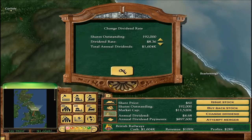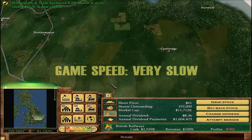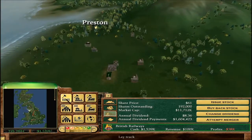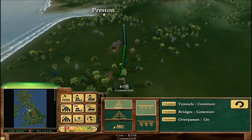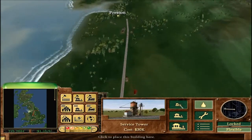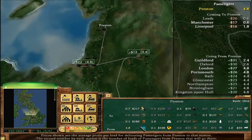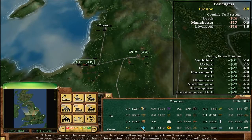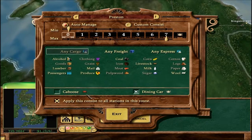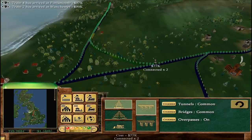Let's increase the dividend even more. There's a lot of passengers in Preston so let's connect over there and do Liverpool to Preston and Preston to Manchester — money is always nice, everyone likes money.